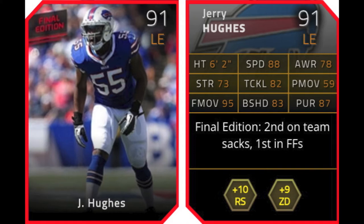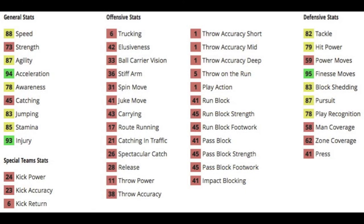Next is Jerry Hughes, left outside linebacker for the Bills, 91 overall. He was second on the team in sacks and first in forced fumbles. He gives plus 10 to run stuff and plus 9 to zone defense chemistries. It's nice to see more Bills — more of the teams that don't have that many cards released. People trying to build an all-Bills team don't have the greatest cards to choose from, but it's nice to see they get another card there if you're into that.